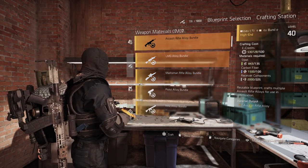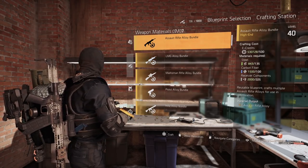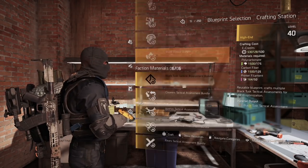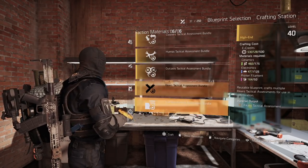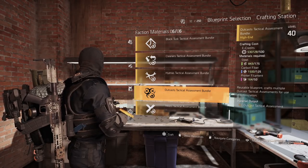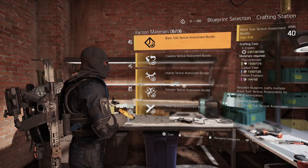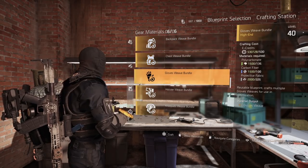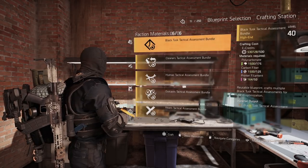You'll see a little thing that says 'optimization 21 to 21.' Click on that. The materials for weapons are easy — just farm control points and deconstruct everything. The same goes for backpacks and gloves. The faction materials are the hardest to get, but you can actually craft all of them using steel, carbon fiber, and printer filaments.